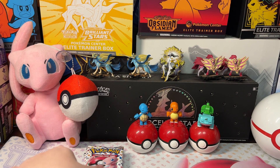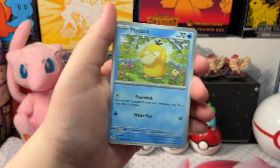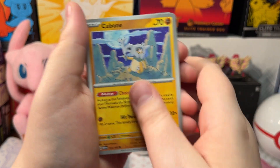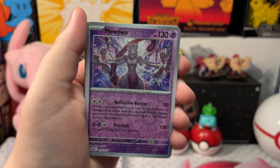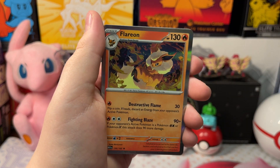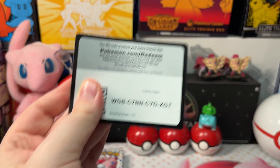Let's open up our next pack. We got a Psyduck, Cubone, Ekans, Kadabra, Ivysaur, Slowbro, Oversal Mewtwo, Oversal Drowzee, and a Hollow Flareon. Fighting energy and a code card.